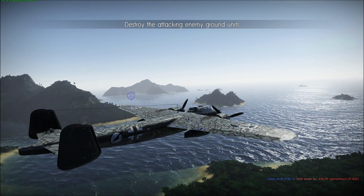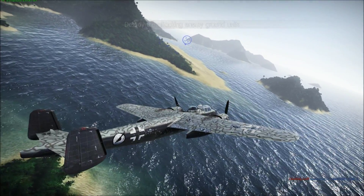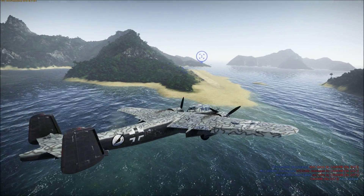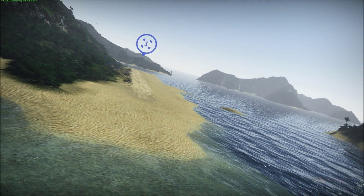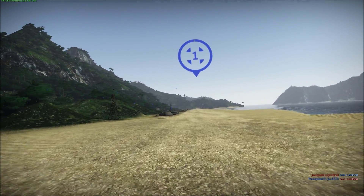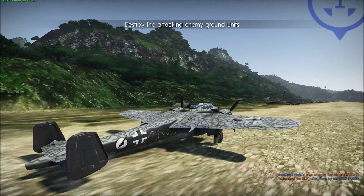When landing is assured — because you have no engine power to support you — that's when you want to deploy your gear and flaps. Landing sight is confirmed; we will definitely make the landing. It is assured. So I've deployed gear and flaps. It looks like we're going to make that landing pretty cleanly. And there you have it — a nice, successful recovery at the base from quite a ways away, able to make a successful recovery for repair.